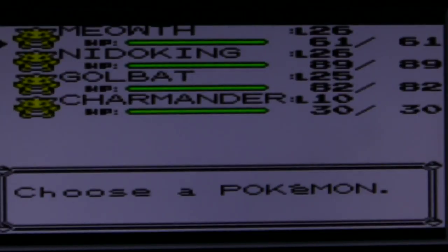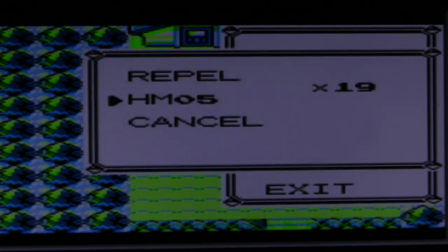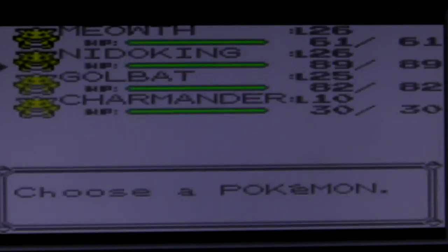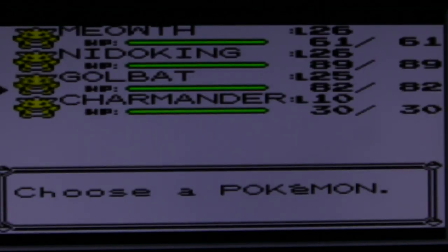Let's make sure Charmander can learn Flash. He's not able to, but that should be alright because we have other Pokemon in our PC. So once we get back to Vermillion City, we will teach it to one of them.